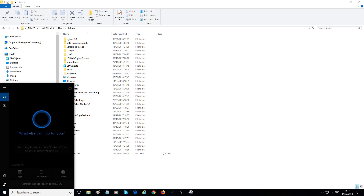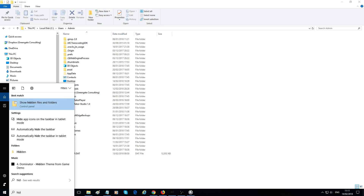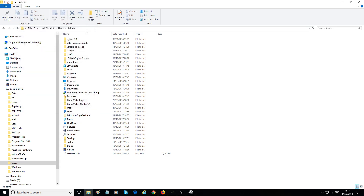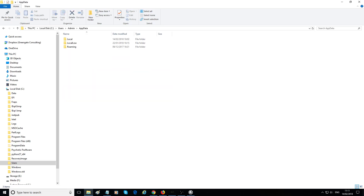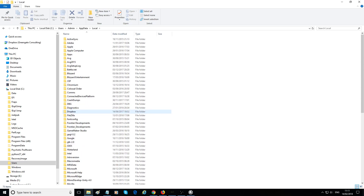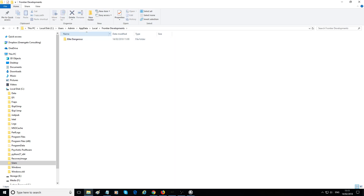Then you want to go to AppData. Now, it's a hidden folder — as you can see, these folders are not as sharply displayed. To find it, just type 'hidden' into the search bar, and it will bring up 'Best Match: Control Panel Show Hidden Files and Folders.' Click that, enable it, and apply. You need admin privileges on the PC to do that. Then go into AppData, then Local, and look for Frontier Developments — you want the folder that says Elite Dangerous in it, not the one for the Elite Dangerous Launcher.